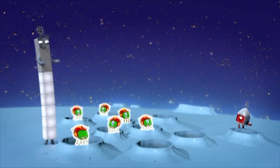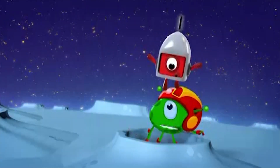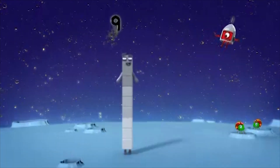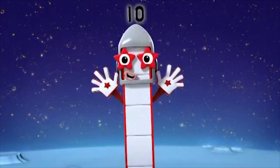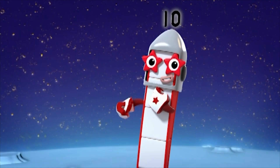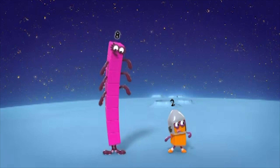Nine aliens! And one more is ten. Nine plus one equals ten. Number ten back on the moon, two more friends will be here soon. Ten equals eight plus two. We're on the moon — eight and two. How did we get here? Haven't a clue. One, two, three, four, five, six, seven, eight — eight aliens all heading home.